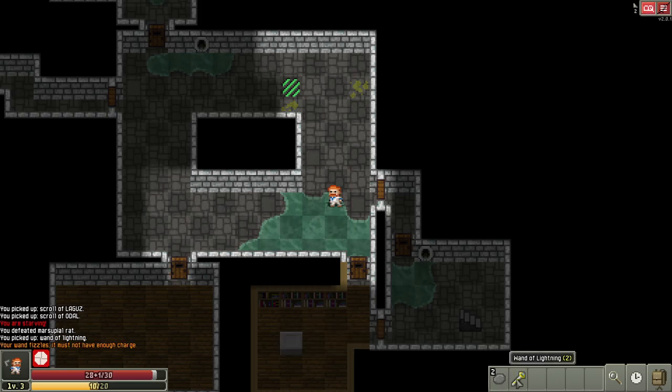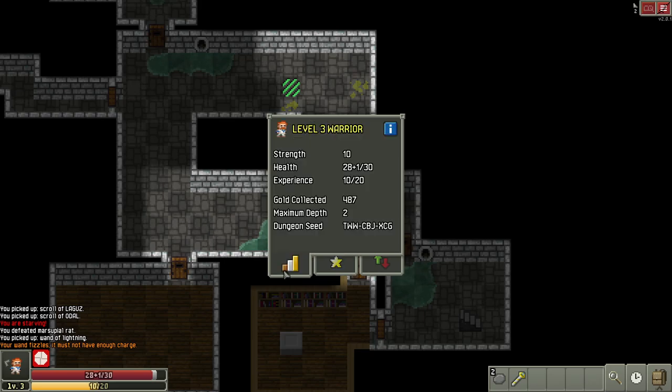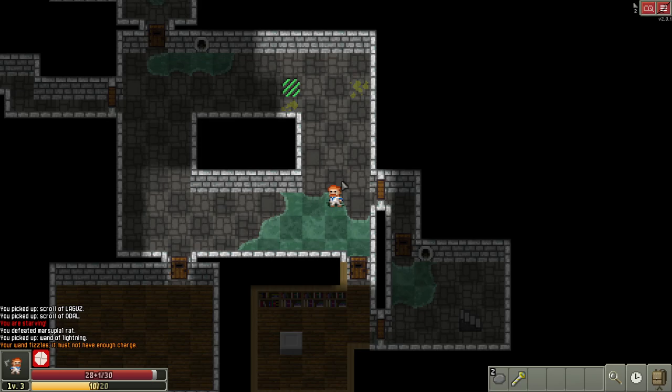A plus-zero wand shoots twice, a plus-one shoots three times, a plus-two shoots four times. We fired four shots in a row — this is a plus-two wand of lightning. That's very strong. This is also the seed mechanic: once you beat the game on regular difficulty, you can use seeds. You can click the little cog to find out how to enter a seed to get a plus-two wand of lightning on floor two.